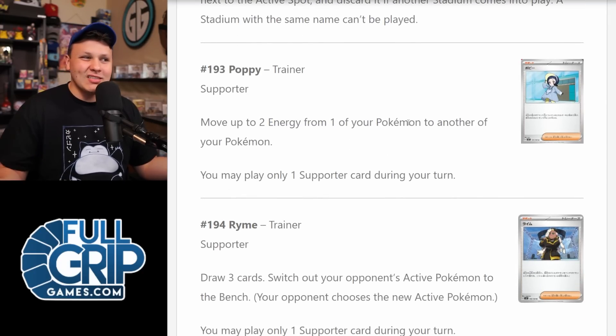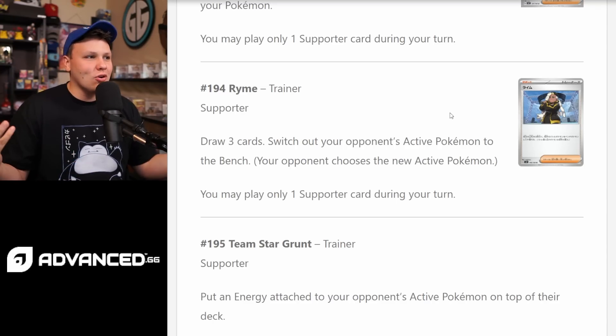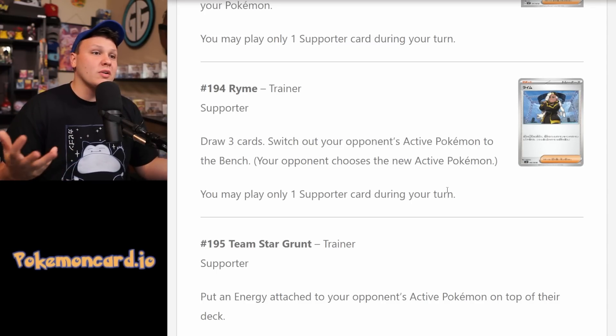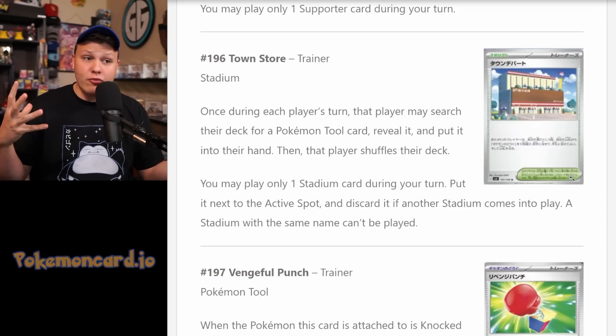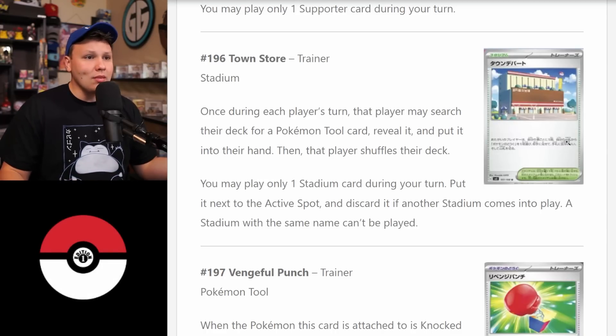Poppy — move two energy from one of your Pokemon to another. Does not seem great; I don't think we're ever playing Poppy. Rika — another draw-three utility supporter. Please give us the draw fours at this point. Draw a card, switch your opponent's active Pokemon to the bench, your opponent chooses a new Pokemon. Like Avery, this will pop up now and then in certain decks as a one-of for very situational use. Town Store — once during each player's turn, that player may search their deck for a Pokemon tool card, reveal it, and put it in their hand. Going to be great in the Revavroom deck. Could search out Forest Seal Stone or Sky Seal Stone, and it's probably pretty powerful in Mew, which plays Choice Spell, Cleansing Gloves, and Forest Seal Stone — plus it acts as a counter Stadium for Path to the Peak.